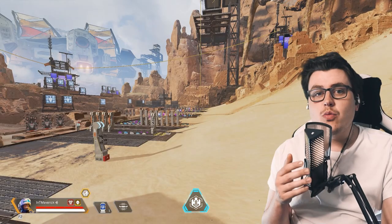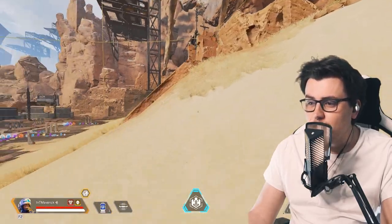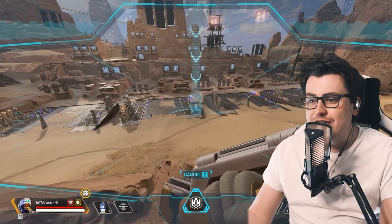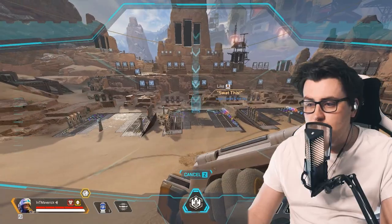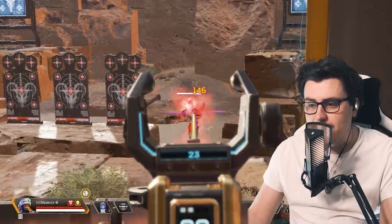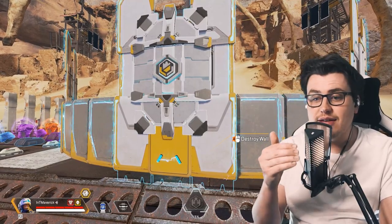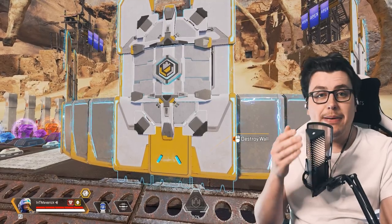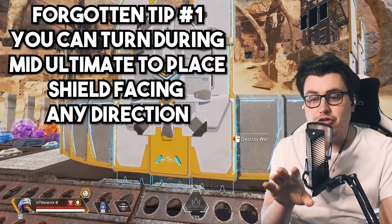Newcastle's ultimate is so fun as well — not as fun as the tactical in my opinion, but very good. It really changes the battle. When you pull the ultimate out, your visor comes down and you get a cursor to place it. You fly in, land, and can shoot enemies. It electrifies enemies — it slows and stuns them as they climb over, shocking their screen similar to Crypto's EMP. If Crypto uses his ultimate on the shield, it just removes the electricity.